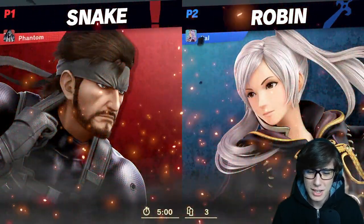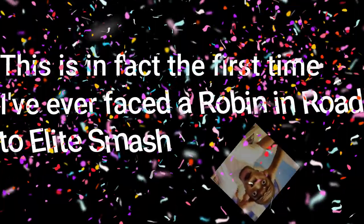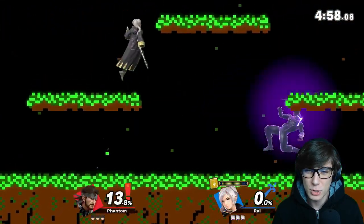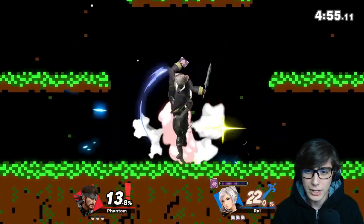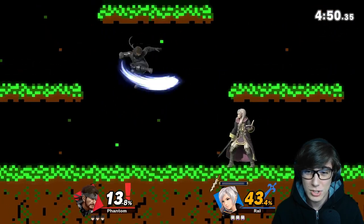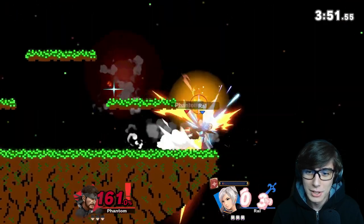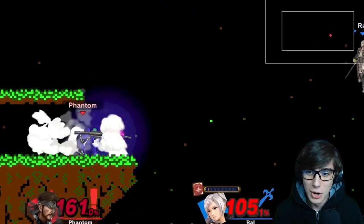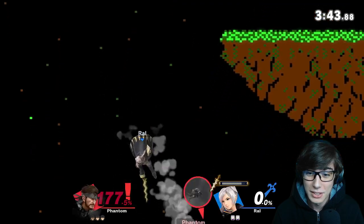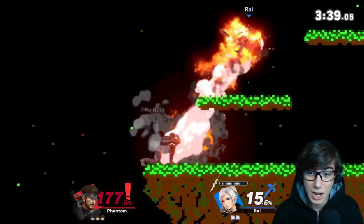We have Robin up next, and I don't think I recall having faced a Robin in Road to Elite Smash, at least not in a long time. We're on a battlefield version of Balloon Trip as Robin gets a nice L Thunder. Getting some nice nair into up tilt. This dash attack is doing some good damage. Nice up smash coming out, good dash attack. Nice missile - boom, gets him. We still let that arc fire at 177. Nice avoiding a downer as well, so we still get to live a little bit longer. Nice up smash coming crashing down on Robin.